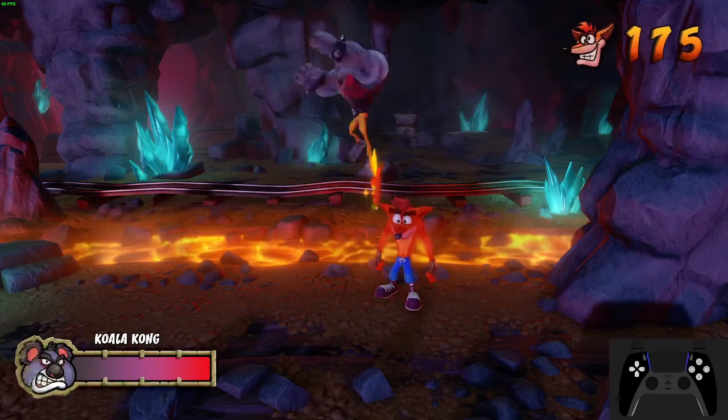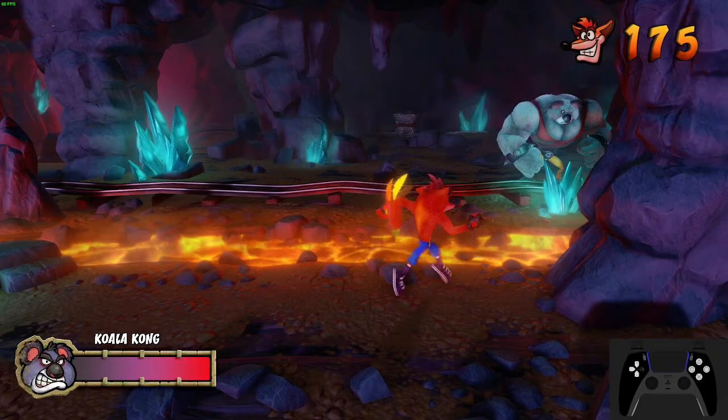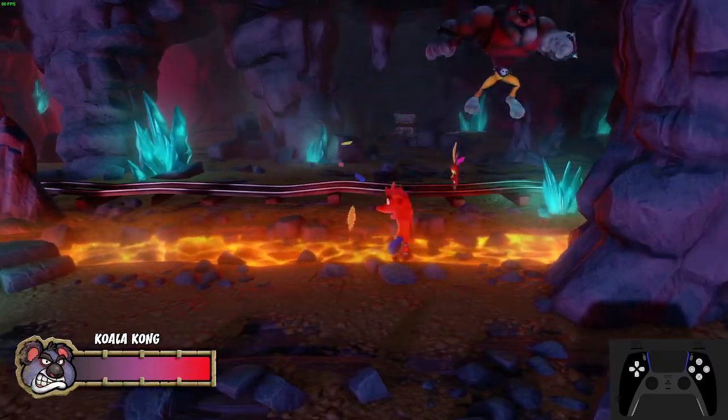The first step is to walk forward until Crash is standing on this rock. Once he's on it, alternate walking to the left of the rock and to the right of the rock. I recommend doing this with D-pad to make sure you are only inputting left and right, no slight diagonals. Doing this will nudge Crash backwards a bit each time until he's aligned perfectly behind the rock. Try not to walk too far forward onto the rock before doing this, or it may not work as intended.